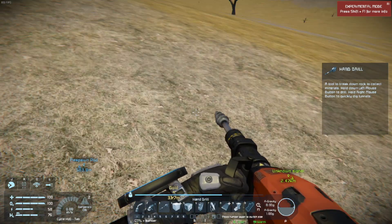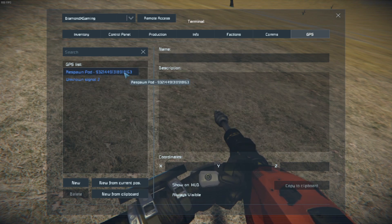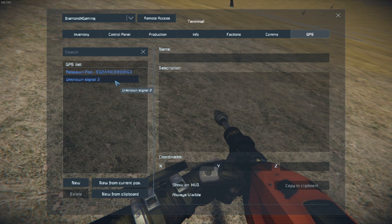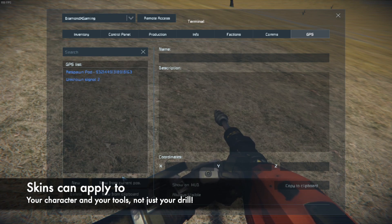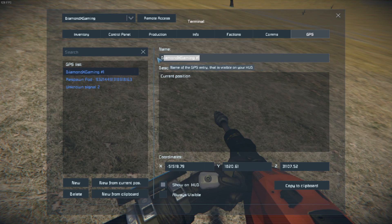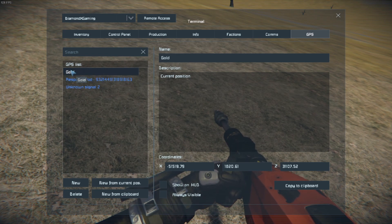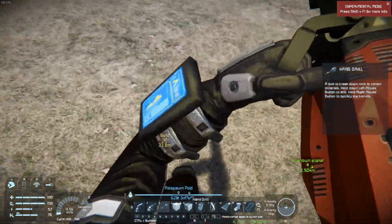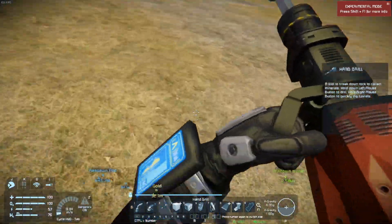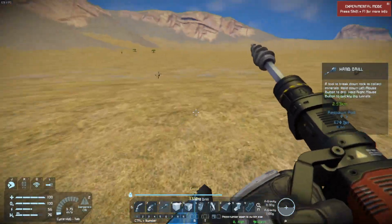...to make a GPS marker. To make a GPS marker, click I and go to the GPS tab. Over here we have all our GPS points — our respawn pod and an unknown signal, which I mentioned before can give you new skins for you and your drills. Click 'New from current position' and rename it 'Gold.' There are a few more speckled areas over here — this is still gold — and another speckled area over there is gold too.